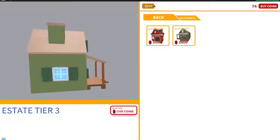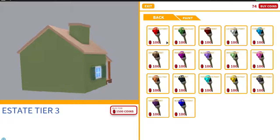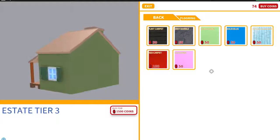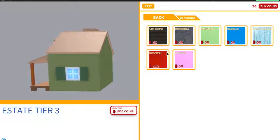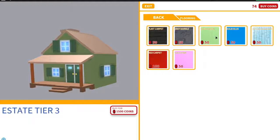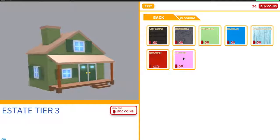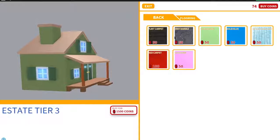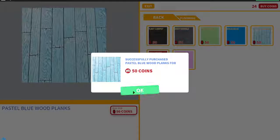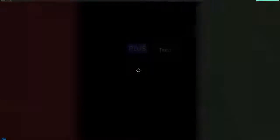Let's see what else they've got — different color paints, and it looks like pretty much the same color paints. Flooring — oh, they've got a lot more flooring options! I only have 74 coins but I could buy one thing. I don't really want the marble, it's kind of dark. I kind of like this wood — let's buy this wood. Now I'm super broke. Apparently you can buy coins too if you don't want to make pizzas.